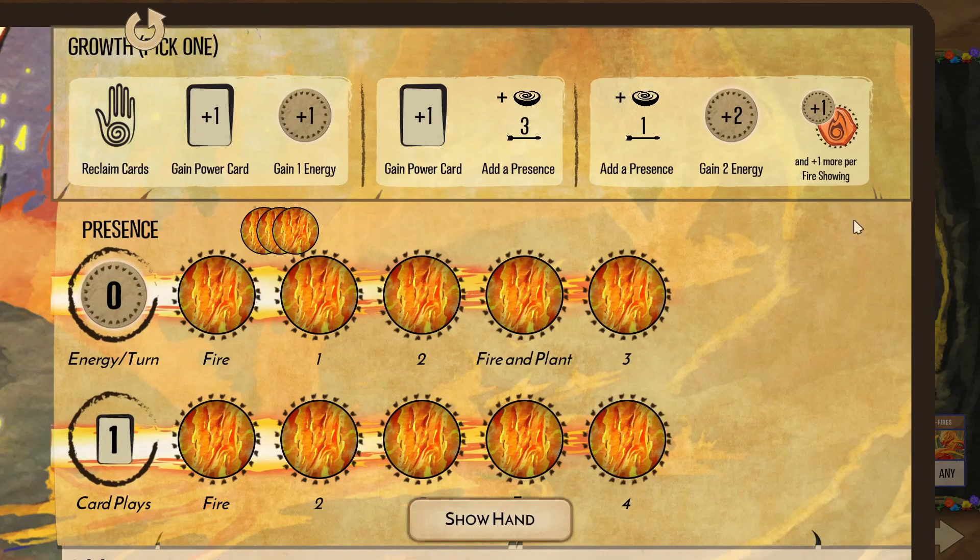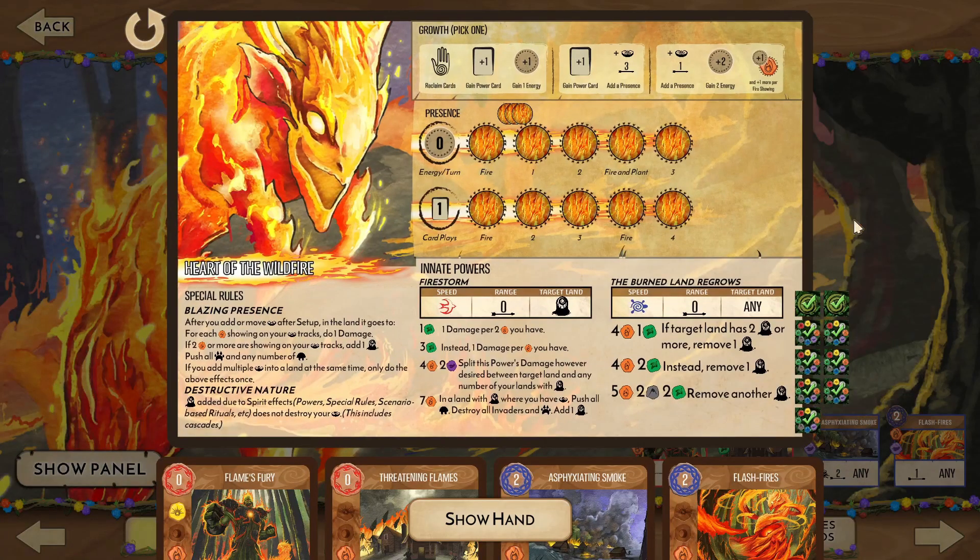Our growth options start with a standard reclaim while gaining a power and an energy. In addition to revealing our hand, if the island starts looking grim, this may be our only option to keep the island from blighting beyond repair. The middle option grants a new power and places presence at range, and the last one places a presence nearby while gaining an extra energy for each fire revealed. Which option we choose will depend on which track we follow. Both tracks start with fire, with each presence revealing gains until a second fire near the end.